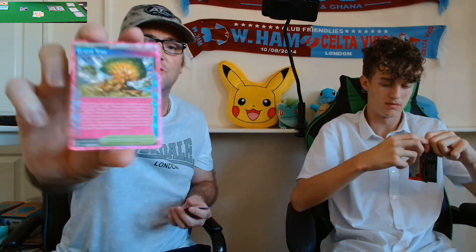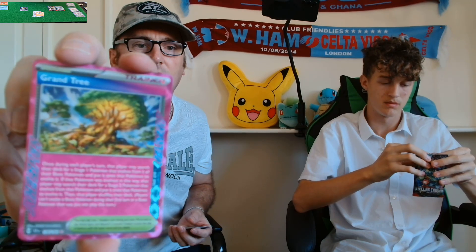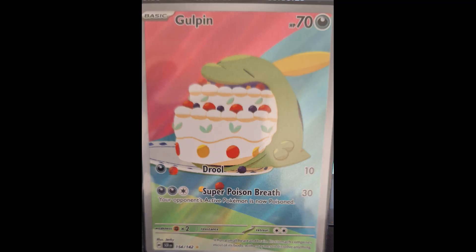Oh look at this one — I've got a trainer, a Grand Tree! Show both cameras. Look at that. So is that just a hollow? I don't know, I'll have to look it up. Oh no, that's a hollow — a Gulpin. Look at that one. And we have got a Grimsnarl. That weren't a bad pack, was it?